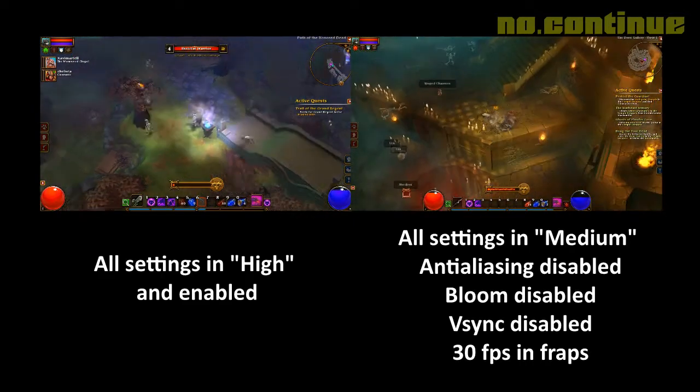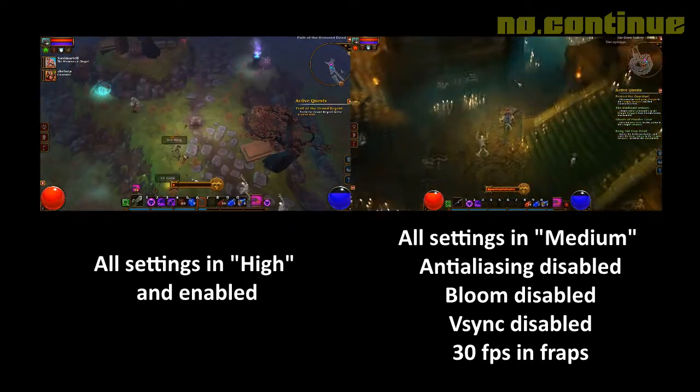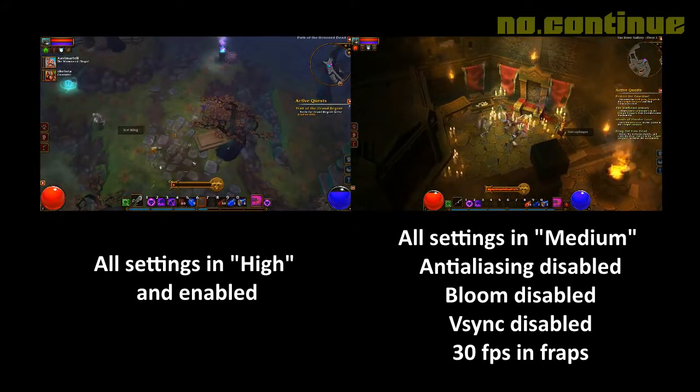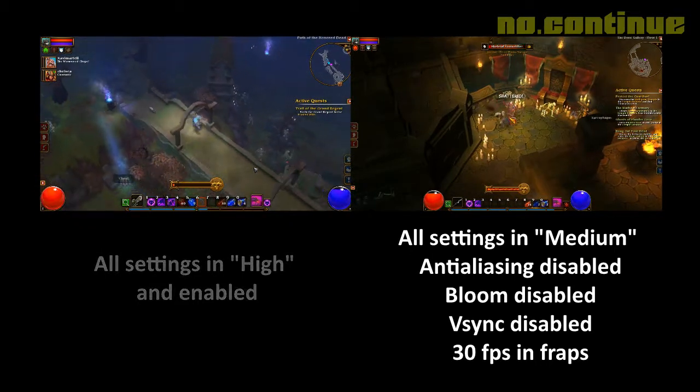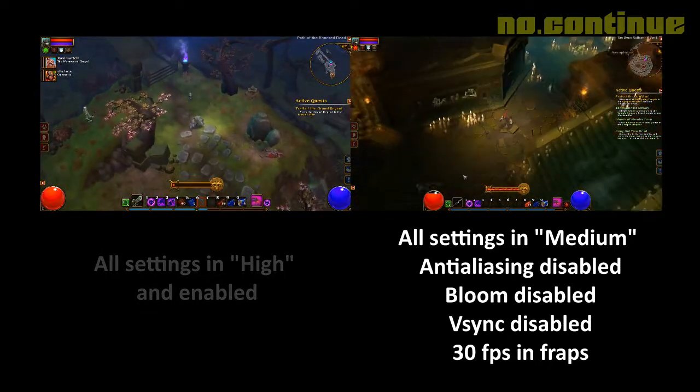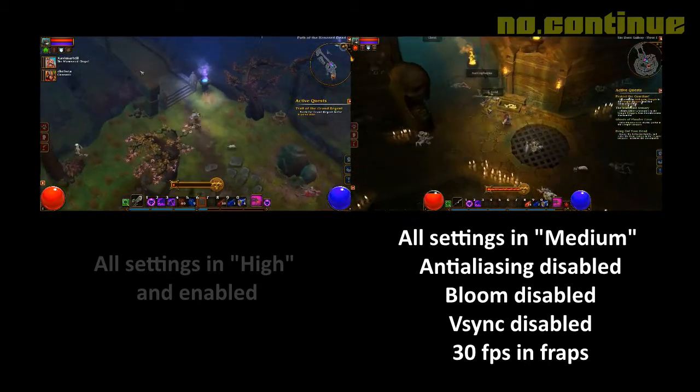En la máquina de pruebas de hoy, la comparación entre los gráficos full y los gráficos en el CTO Medium es poco notoria. Y para efectos de este benchmark se utilizó el CTO Medium sin Anti-Aliasing, Blooming y Desync, para que ocurriera a 30 FPS con Herbs.